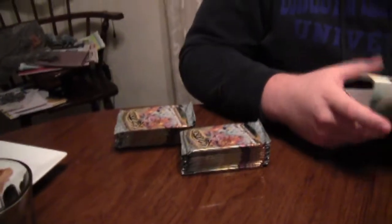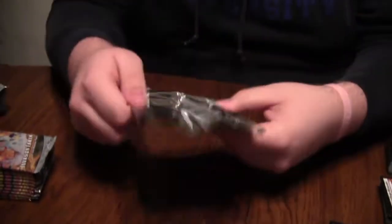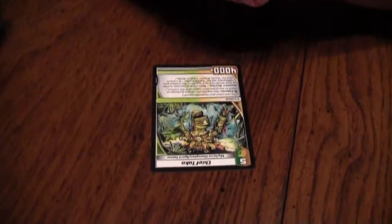For some reason, Invasion Earth packs are the hardest packs in the world to open — noodle arms aside, they are actually very difficult. Their packaging is just weird. Case in point — right into it. That's a good way to start. I like that they brought back the Phantom Flames art, that's cool.